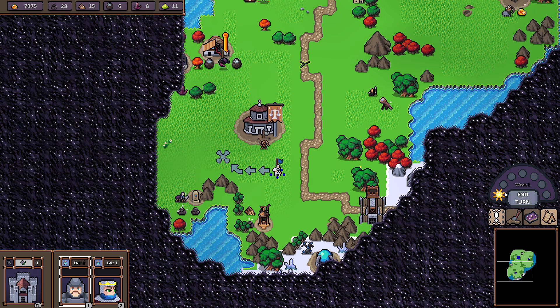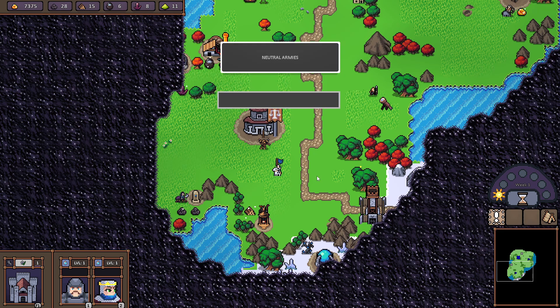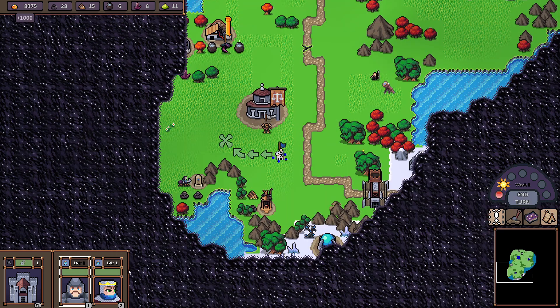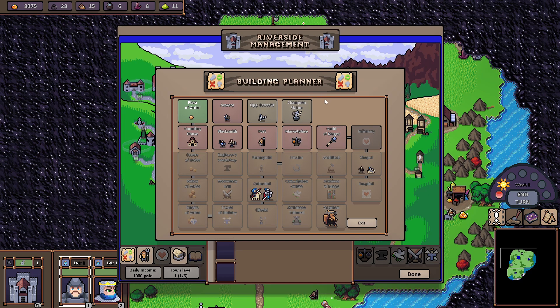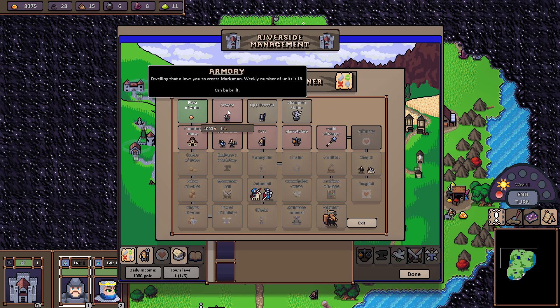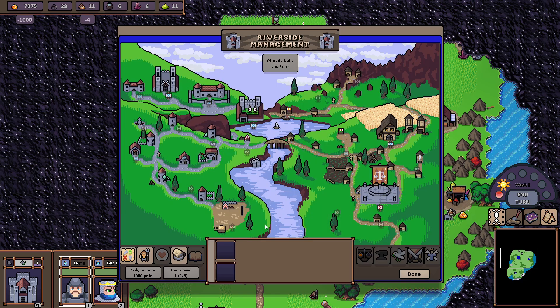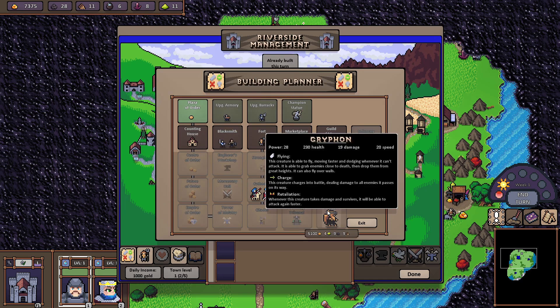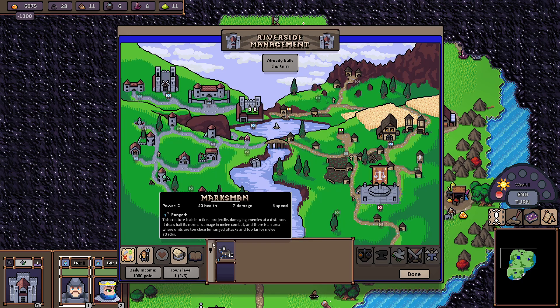Everything over here seems to be guarded, so let's end our turn. The number one rule to play games like Heroes of Might and Magic is to always build every day in your town if you can — at least in your main town. Now I've built the Armory so I can recruit Marksmen. We'll recruit them all and put them in our main army.